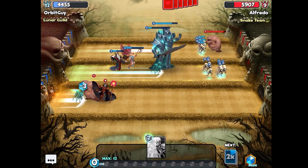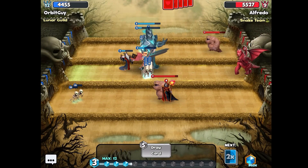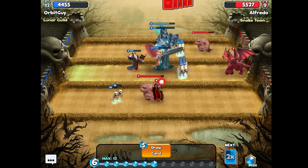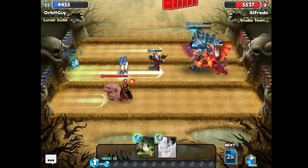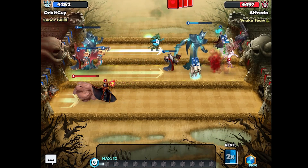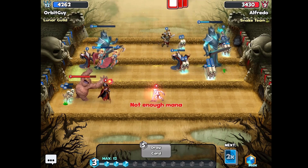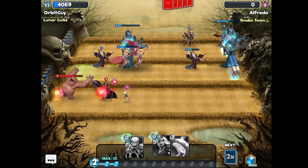I'm trying to decide what my strategy should be — I just need to hold off that mud elemental. That dragon could be a problem. Oh no, they're going to get there with the mud elemental, but I'm doing a lot of damage to their castle, and yes — we picked up the win!